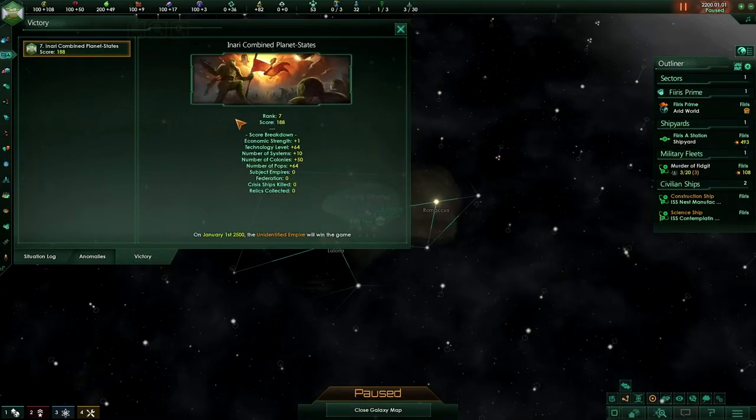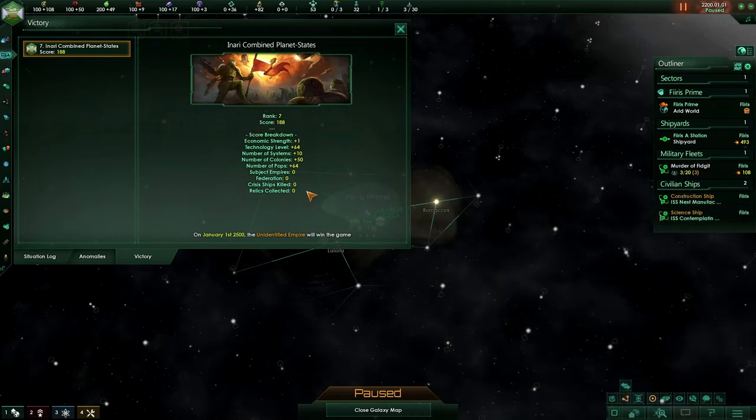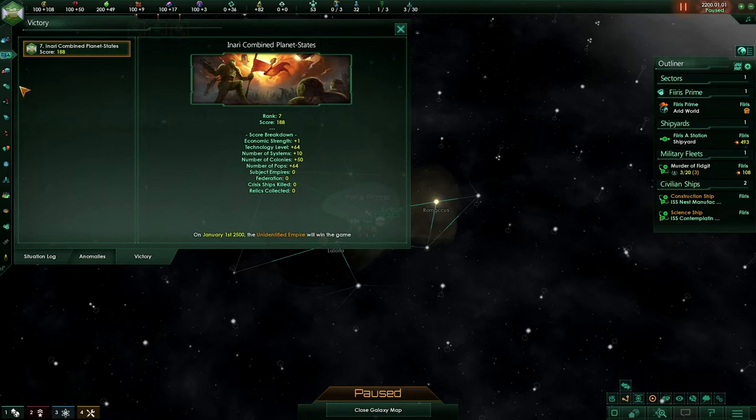Lastly, we have victory. The victory screen will show where we rank, our total score, and a score breakdown. This will change as the game continues and we join federations, absorb subject empires, capture relics, and our score will increase as well. At the bottom, it will show that on January 1st, 2500, an unidentified empire will win the game. Checking this frequently, or at least every 50 years, is a good idea to see where we stand and if we're advancing relative to the AI empires.